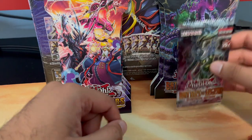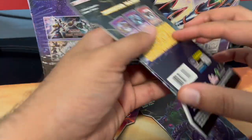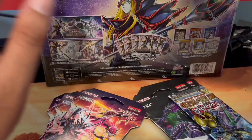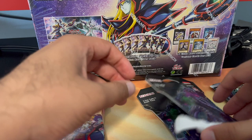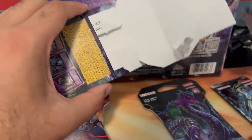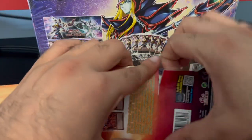Hey, how's it going everyone. Today we have kind of a pack battle — we have Battles of Legend: Monstrous Revenge, four of each, and Wild Survivors. Let's see if we can pull any good stuff, looking for any starlights. Wild Survivors has collector rares — I think that's where we pulled that Fire Formation Tenki part. These are from Walmart. I think next time I'll go check out Target again and see what they have. We haven't been getting any good luck pulling a starlight.